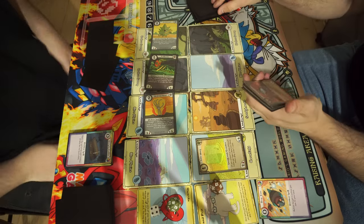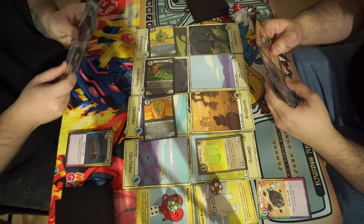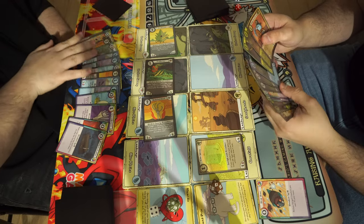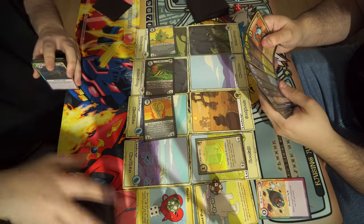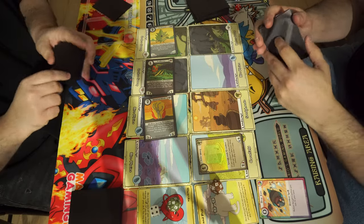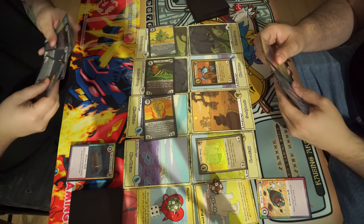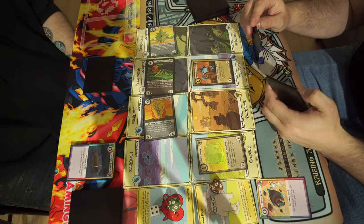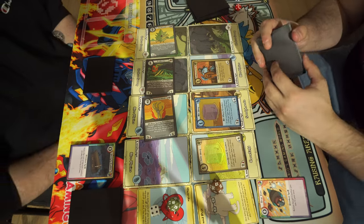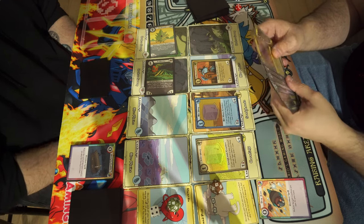It's my turn. Ready phase — nothing to untap. No start-of-turn effect, so I draw for turn and enter the main phase. I've got a very scary board to deal with. Step one: play Sailing Sand Crab for one action. When it enters play, I can play a one-cost character for free. I use that to play Blue Slimy, and when Blue Slimy enters play I get to bounce the character in this lane back to hand — so that goes back to Ganon's hand.